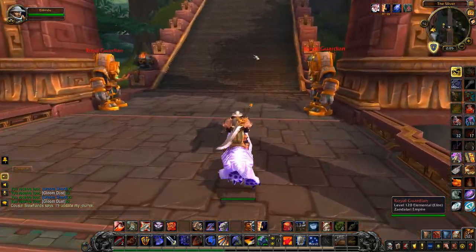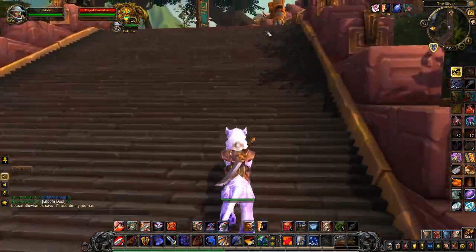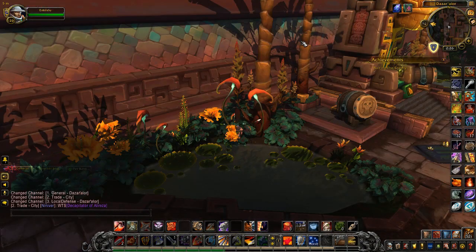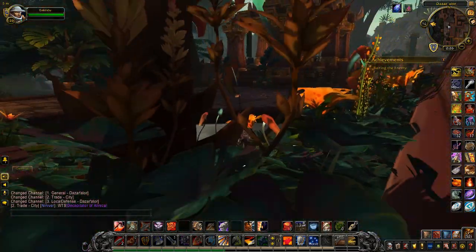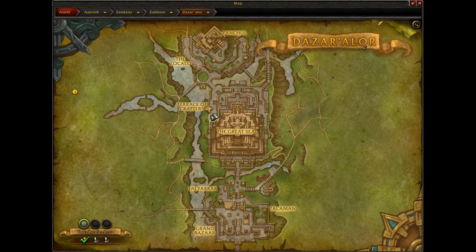Die as few times as possible. If you've got a stealth class this might be easier — I'm doing it on a warrior so I can't stealth. Just run straight up the path, up the stairs, keep going up. At the top of these stairs you need to go right. Go right around onto the Crafter's Terrace and round to where the pool is. There are two little pools at the end of the Crafter's Terrace. Here's the map showing exactly where the pools are in Dazar'alor, and this is the route I took into the city.